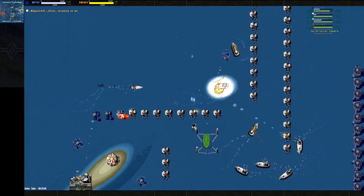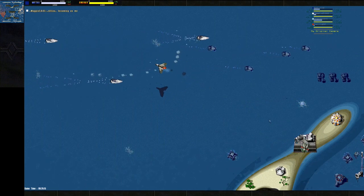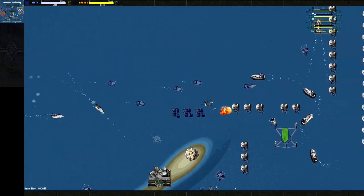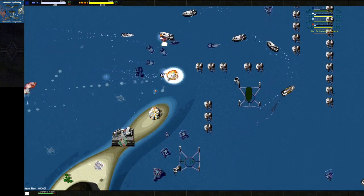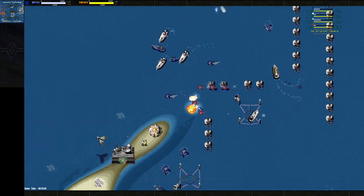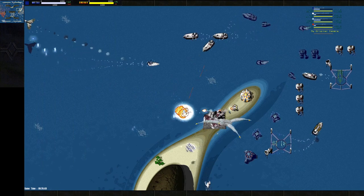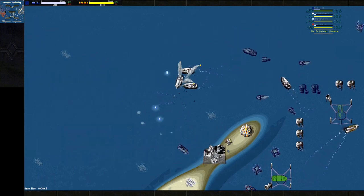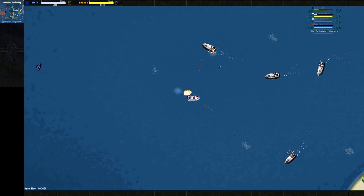Magpie is making about twelve to thirteen hundred energy right now. He might even get the aircraft plant — I do know he lost it at some point. He did have a few destroyers which helped out a bunch, and he did nab that air plant and got rid of all the air. So that was really nice on Seton's part. There's one bomber flying around, so they're pretty safe from air for the time being.